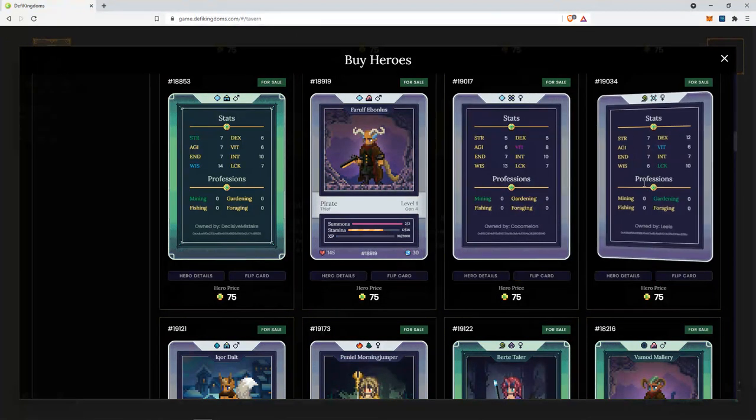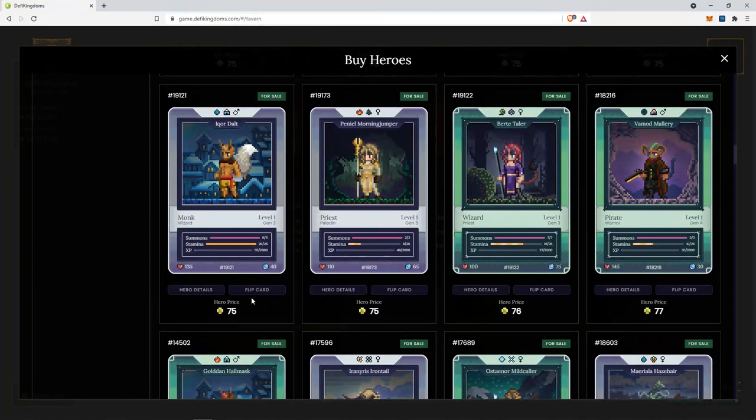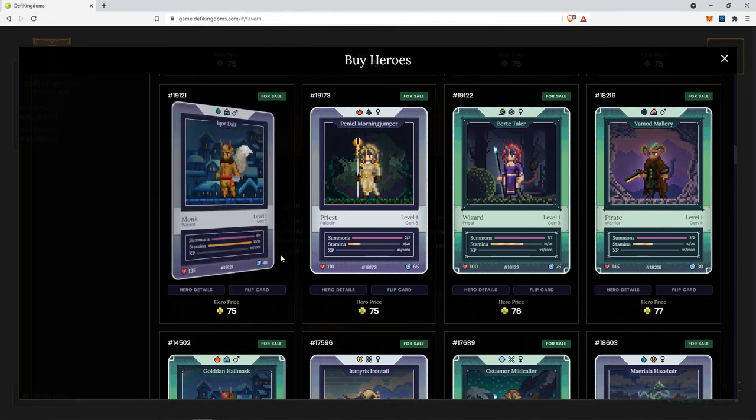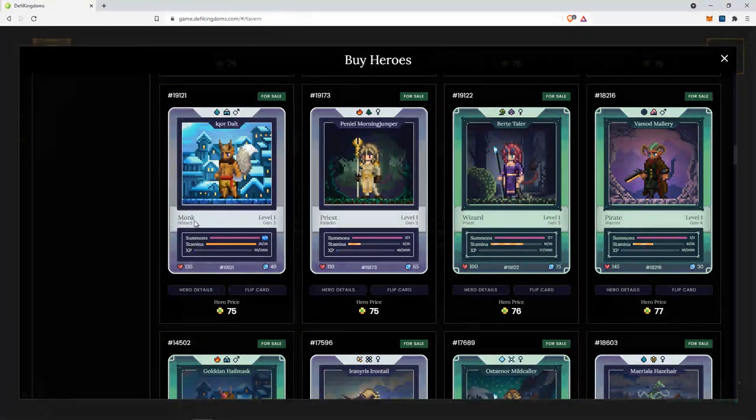Okay, another hero — foraging, then fishing. Here again, 75 jewels for fishing for a monk is all right. Let's see the number of summons — six. So this is much better because we can have six chances of getting a ninja. So if I was looking to get a ninja, this would be a relatively okay price to be buying this monk.